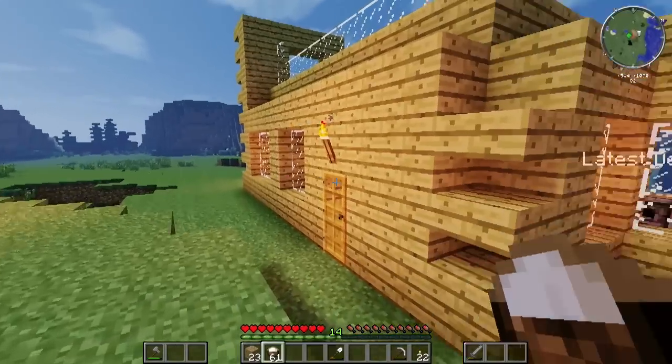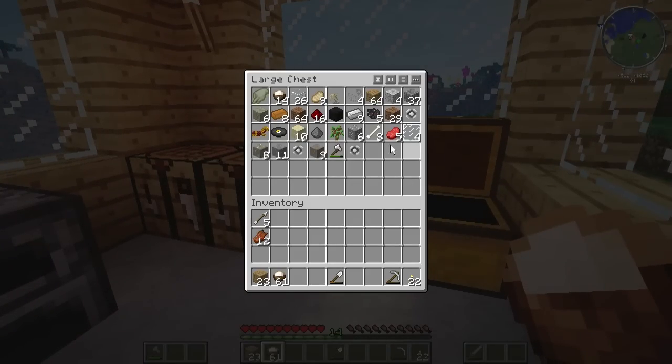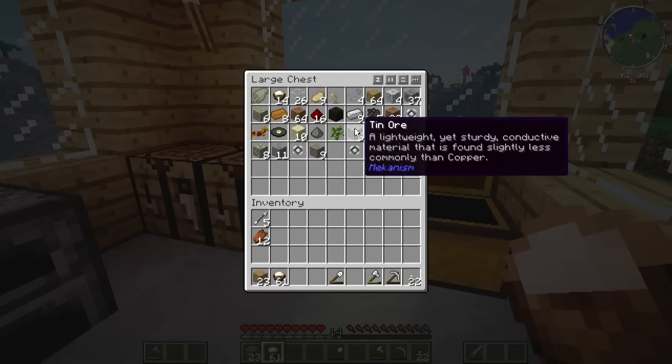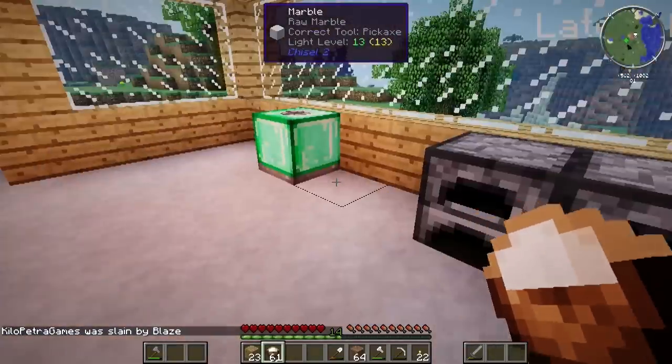I didn't really get any new items — I literally just moved all my stuff in here. So let's grab the axe, grab our dirt, and some wood. He got killed by a blaze, but yeah, I really just mined the resources around me.